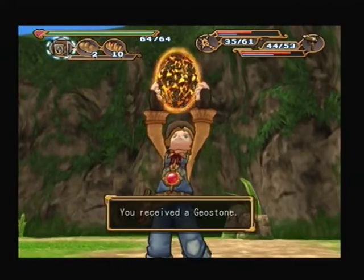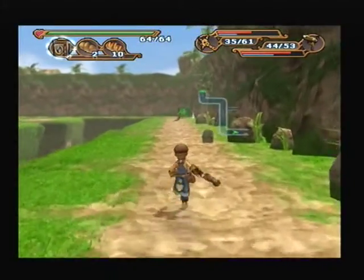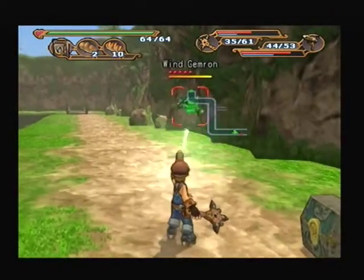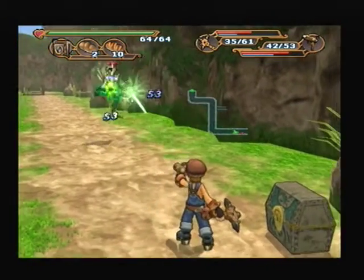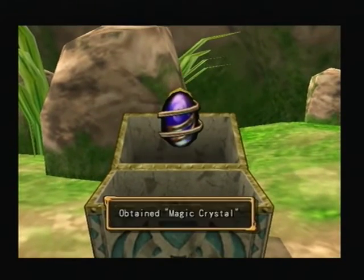Basically, we can use these little elemental dragon attacks as Monica — when they spit at us — to actually damage the enemies. But we currently can't do that yet because our sword isn't powerful enough, so I'll show it later in the game. We should be able to start doing it in the next chapter.